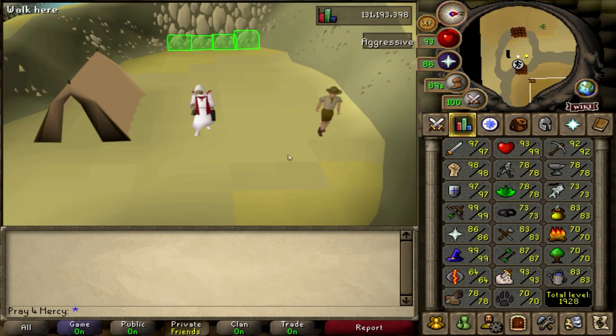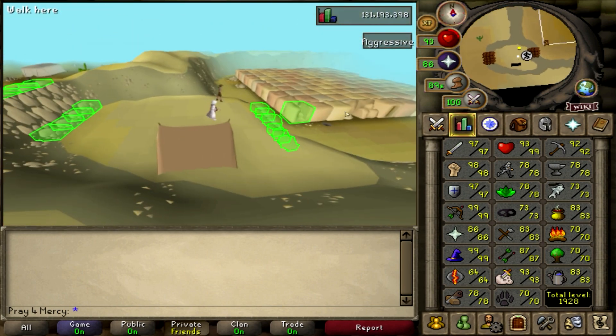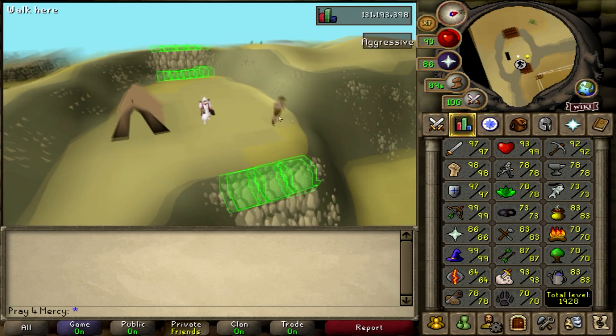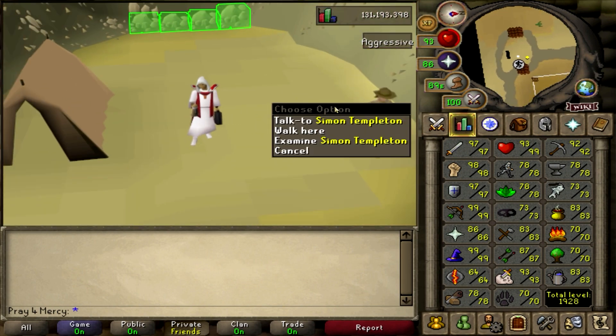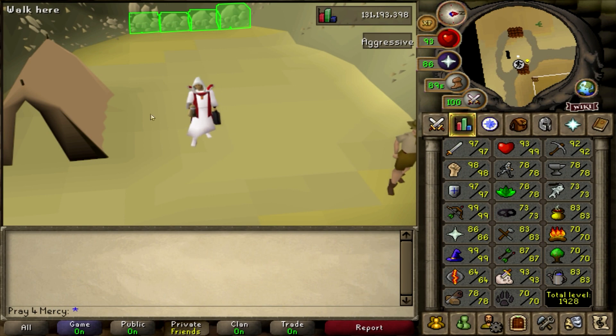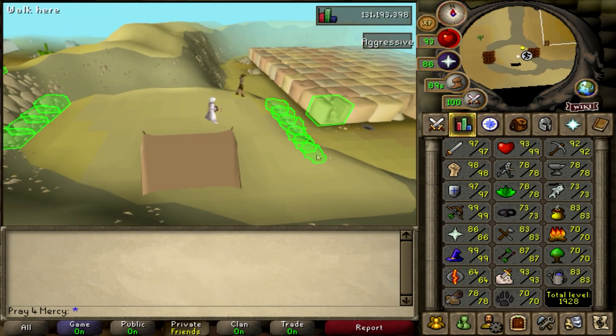Today's money maker is going to be very basic. You do need 30 agility in order to access this location, which is the Agility Pyramid over here on top of the pyramid. It's like a golden statue that you give to this guy right here and he pays you 10k every time you get it.